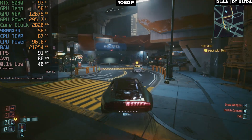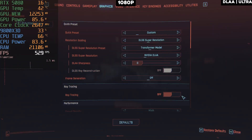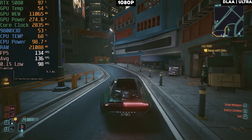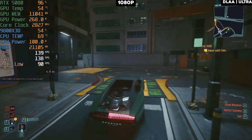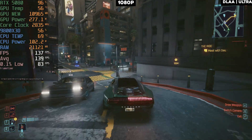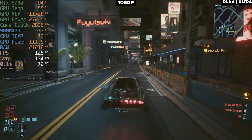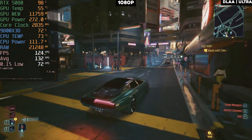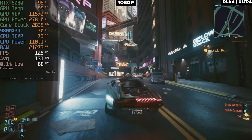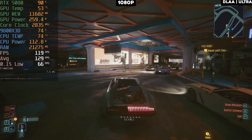Turning off ray tracing entirely on 1080p and going ultra settings gives us 138-140 FPS — a huge jump. The 0.1% lows are around 72 FPS, dropped to 68 briefly, but still a high refresh rate experience. Without ray tracing it could be better, but 120 FPS is more than enough for a single-player game.